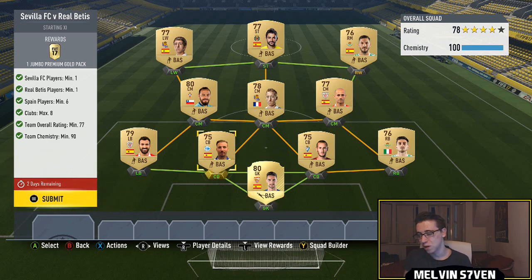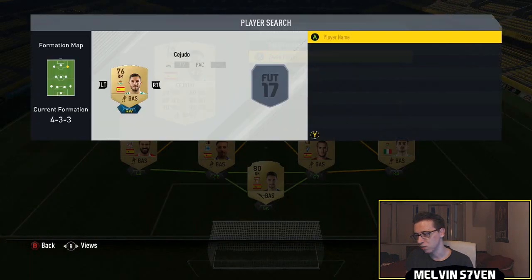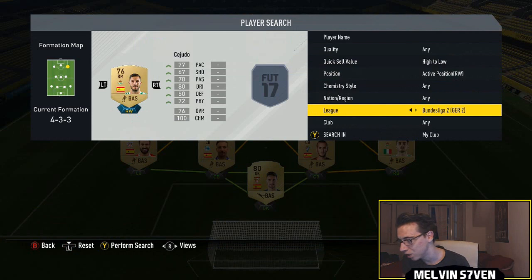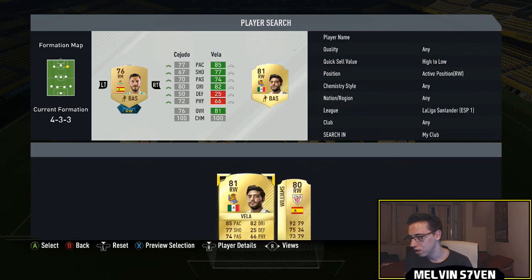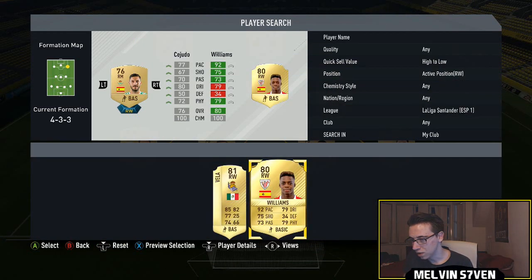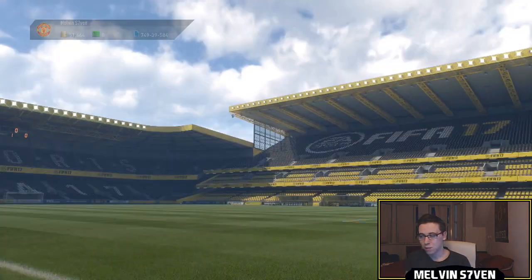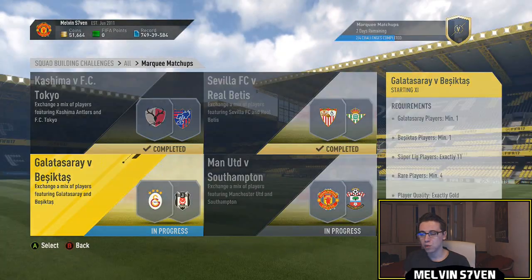The Sevilla player I've got is the goalkeeper. I've actually got two Betis players so I'm going to swap one of them out because they'll go for a little bit of an enhanced price. So we'll put some other random player in here. Anika Williams doesn't really go for anything anyway, but that's a 15k pack for that one.